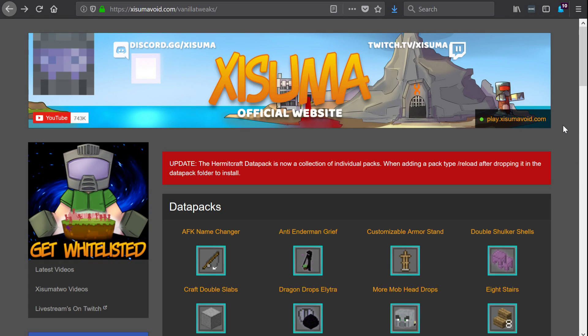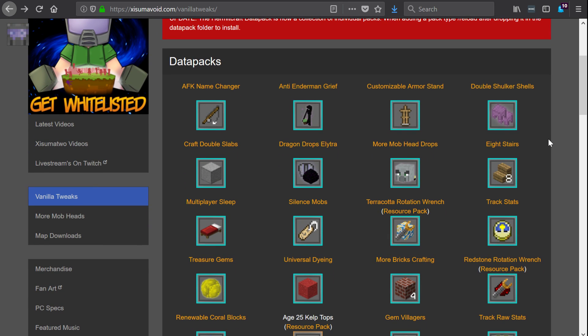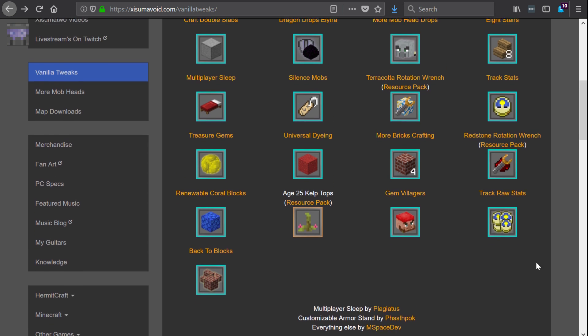Welcome back to a video here on the second channel. We are on xisumavoid.com/vanillatweaks. This is where our data packs are temporarily being stored, and I have a new data pack for you as well. It's called Back to Blocks. That is the pack that you would download if you wanted to use this.